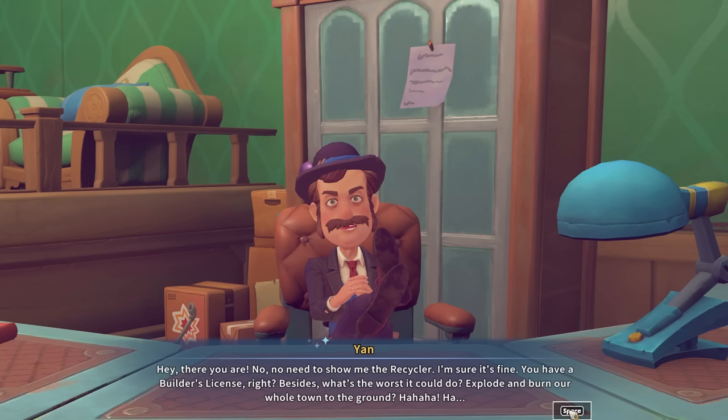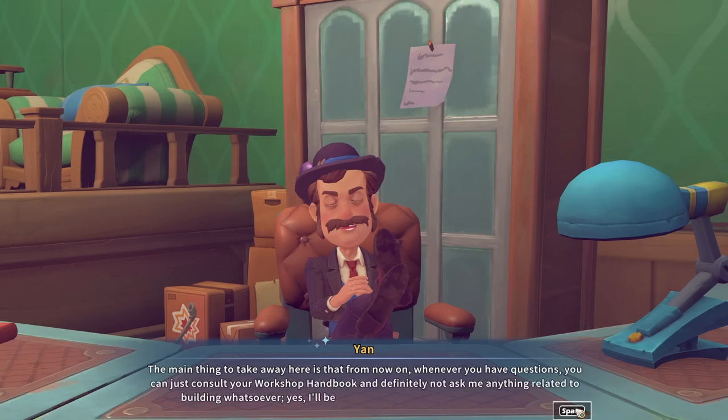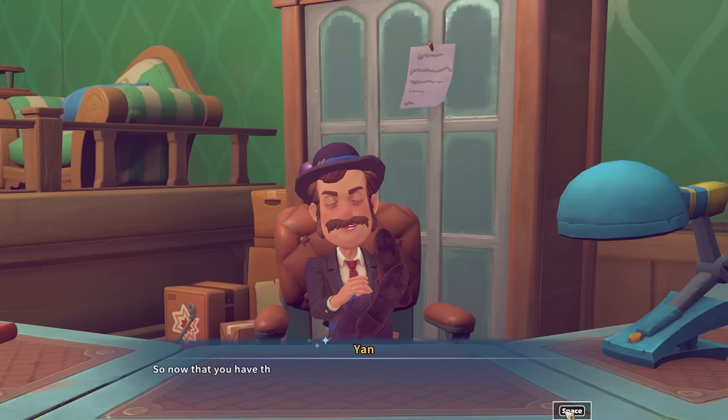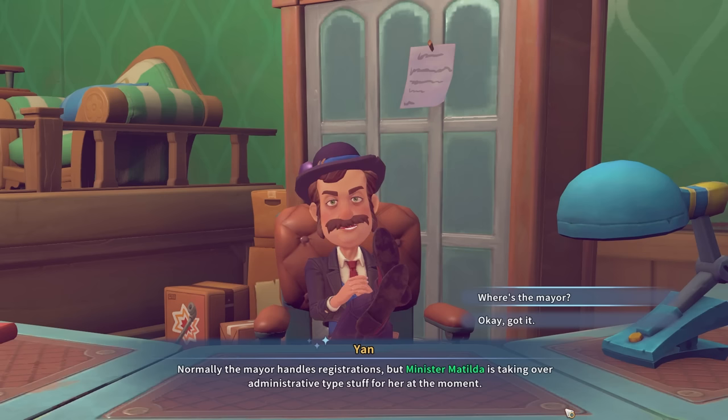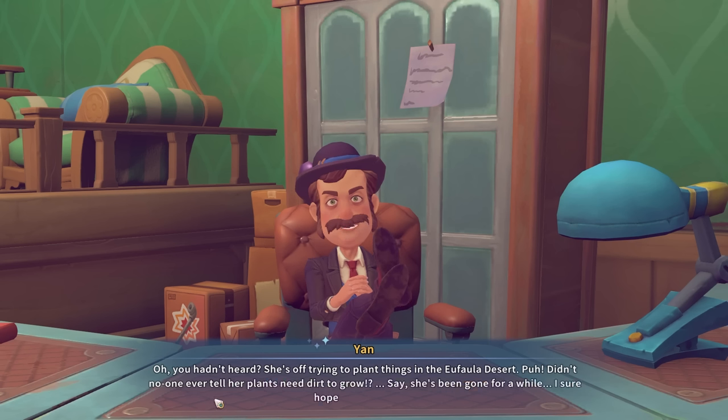We have to now talk to Yan — it's going to be an episode full of running back and forth from the Commerce Guild to my house. Hey there — no need to show me the recycler, I'm sure it's fine. You have a builder's license, right? Besides, what's the worst it could do — explode and burn our whole town to the ground? Well if buildings are very close together they'd probably go up like a torch, but my place is the only one on that side of the railway lines. The main thing is: from now on whenever you have questions you can just consult your workshop handbook.